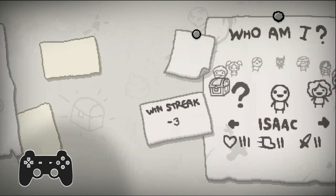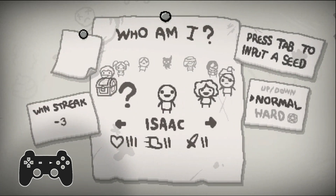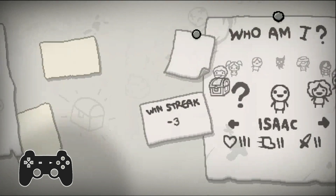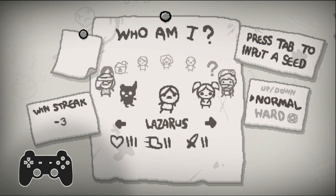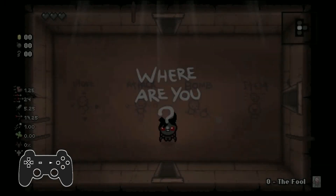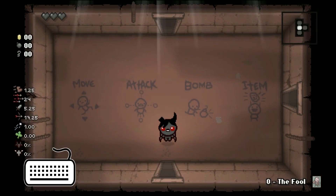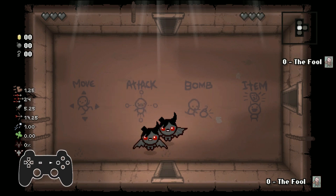I'm using a gamepad right now, as you just seen with an icon I added in editing. With the gamepad I'm gonna push A and start the run as Azazel. And now, switching to the keyboard, I'm gonna press Enter, and with the mouse keys I'm gonna turn over to Azazel. Now with the gamepad, I'm gonna press A.